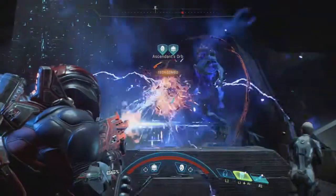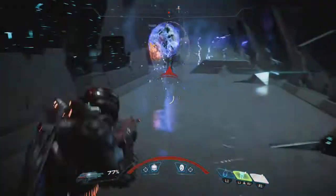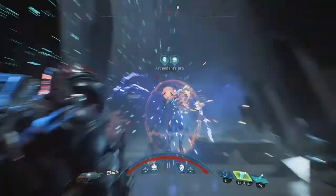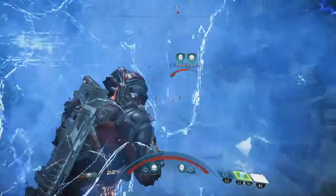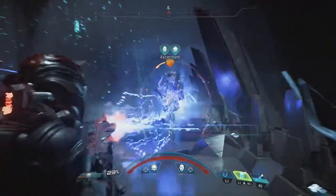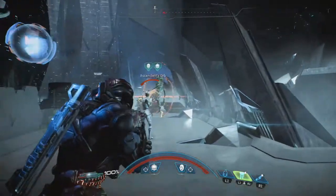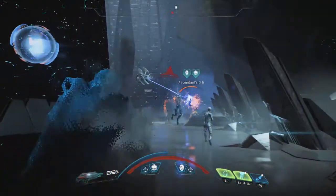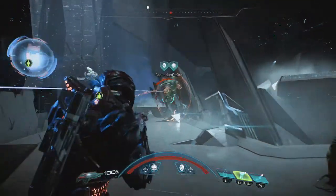Make sure to target the Ascendant with your teams - your teammates are actively drawing her attention away. I'm also using my Remnant, which does a lot of damage. I prefer the Remnant over the turret because of its self-healing abilities - it heals by itself, and if it takes enough damage you can send it somewhere else and it will heal and stay there. I'd call it the upgraded turret.